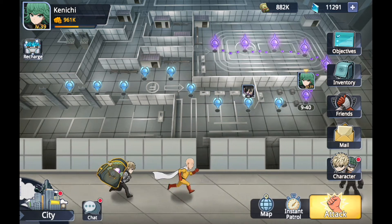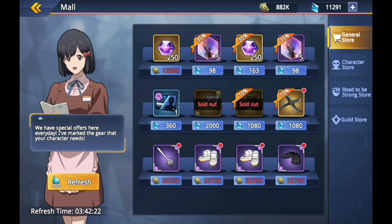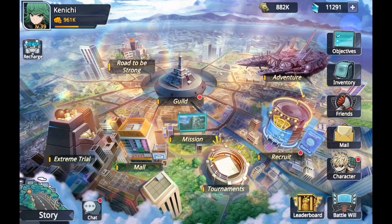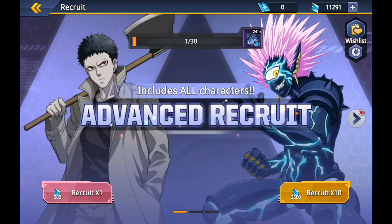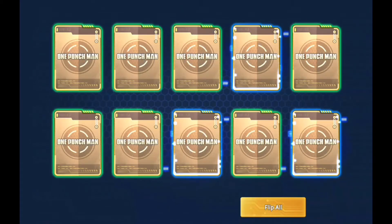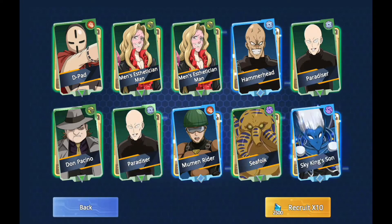We're gonna use some crystals and we are going to get some character packs - we're gonna see what we can get. Let's go straight into the store recruitment and see what we can get. Okay, 2,500 crystals - let's see what we can pull out. Some pretty good ones!